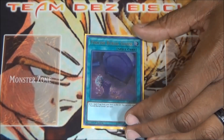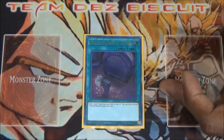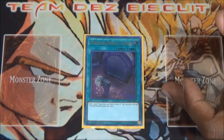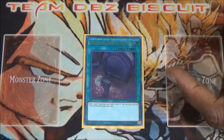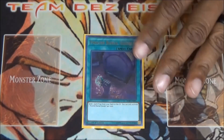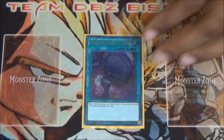I'm also running one Foolish Burial Goods. I chose to run this instead of things like Trade-In or Allure of Darkness because it helps get the monarch engine going. It lets me send either the Prime Monarch or Pantheism to the graveyard, getting things set up in the graveyard the way I want and starting the plays going for monarchs.